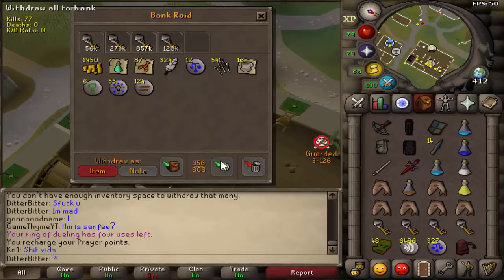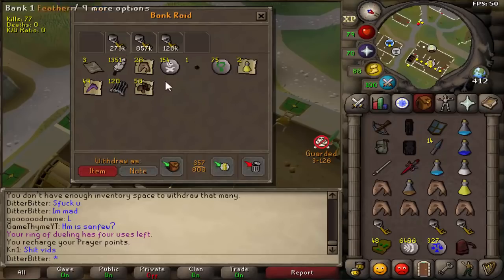56k for the first one — terrible. 857k key, please be good. 28 shards, 150 nats — that's 175 nats. Two brews. Not bad at all.